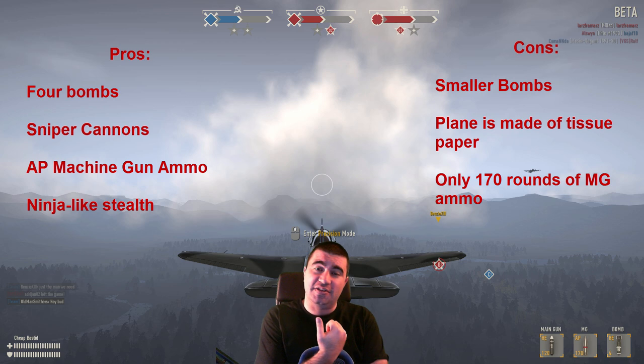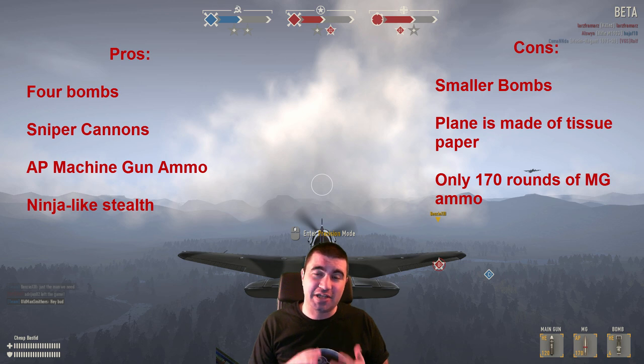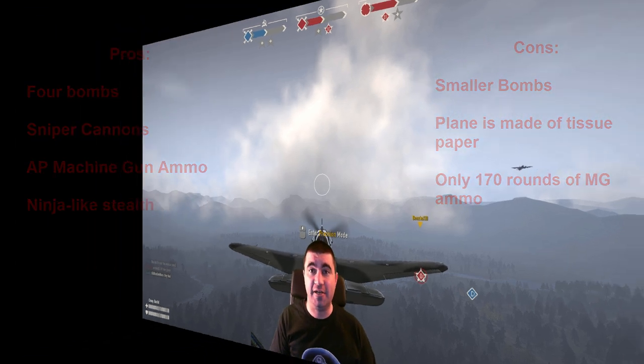The final con is that the machine gun ammo is much less — we talked about that before. So let's go ahead and roll into some actual footage where I can show you some flying. First off, I'm going to give you three comparisons of planes so you'll see just how quiet the Yak is in comparison to the other two — and you want to use that in a dogfight.